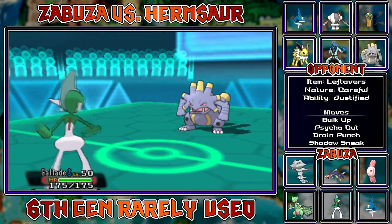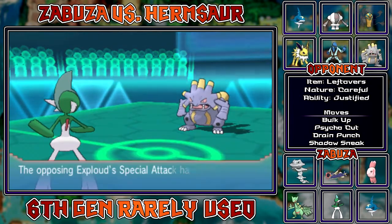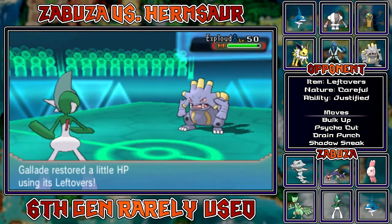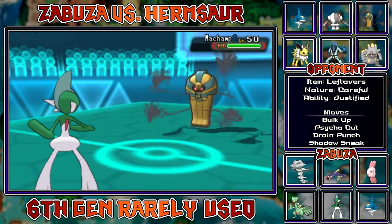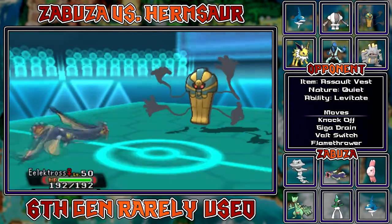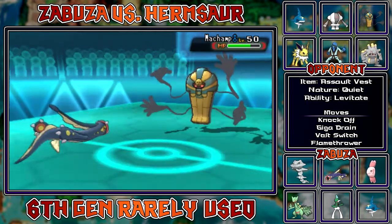He goes for the Overheat. However, I predict the Fire-type move - I thought Fire Blast, but Overheat is good to see. So I'm gonna switch into my specially defensive Gallade, who takes it really well, especially considering it's Life Orb. I'm gonna be able to threaten him out with a Drain Punch. However, I actually want to double back into my Electross just so I can get off the Volt Switch and maybe go back into Steelix. He goes into Cofagrigus, which actually gives me a good chance to go for a Knock Off and get rid of its item.